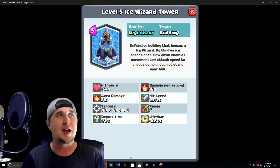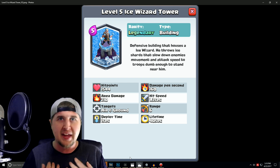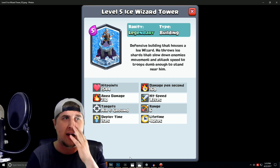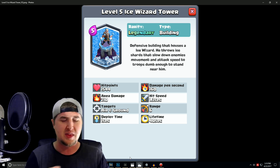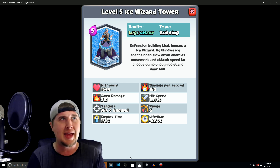So on the screen right now I have the Ice Wizard Tower, and we're going to show what I think it would be if the Ice Wizard Tower was actually in the game. It's going to be a Legendary card. Nick at Night said that Clash Royale was working on a Legendary card, because it's one of the only building types in the game that's not a Legendary — we've got the Log, we've got Troops, and then we have Buildings, so there is no Legendary building in the game.